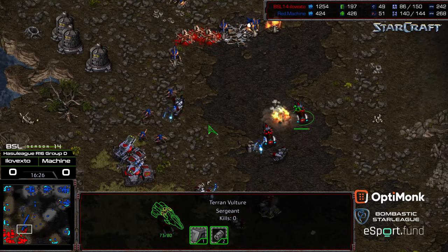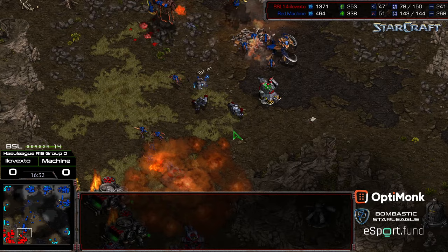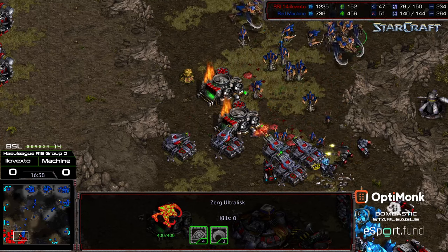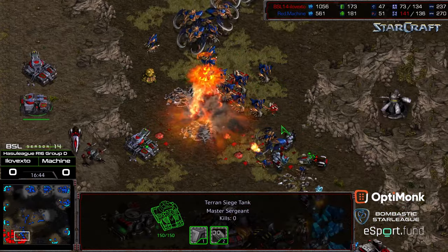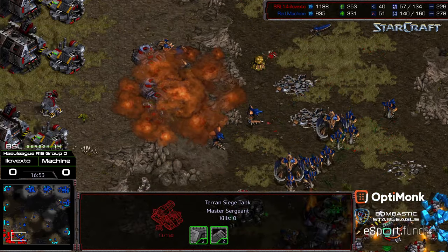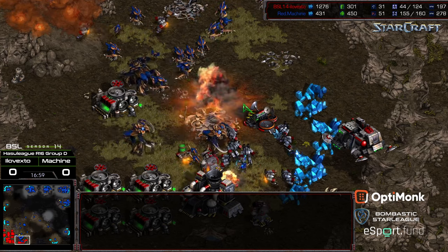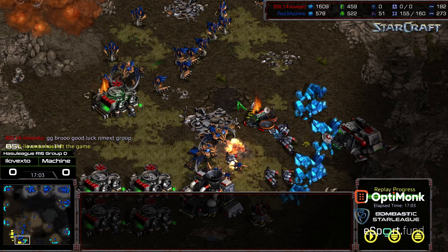Tanks getting picked off. Zerglings with Adrenal Upgrades shoot through those tanks pretty rapidly. Ultralist joining the fray — so it's Ultralisks and Hydralisks. Machine able to clean up the front. In the red, but it doesn't matter because he's way ahead in supply. Ultralisks plus Dark Swarm able to walk up on top of those Siege tanks on the upper ridge, and that natural expansion getting obliterated. SCVs in flight with Ultralisks waiting. A very mannered GG from XTO — he is eliminated from BSL Season 14. Machine will advance to the round of 8.